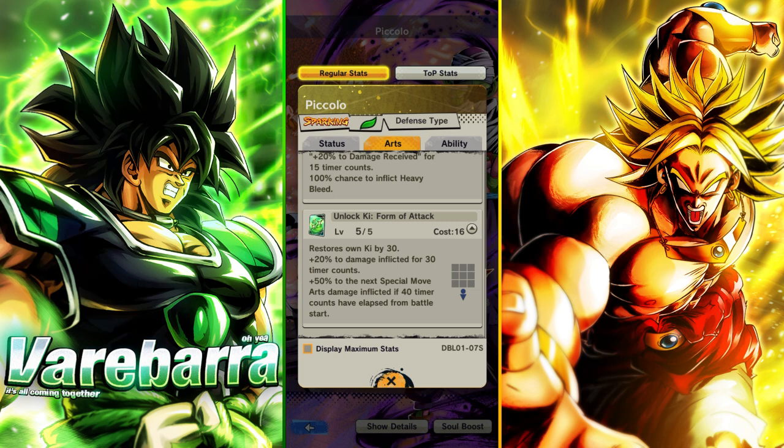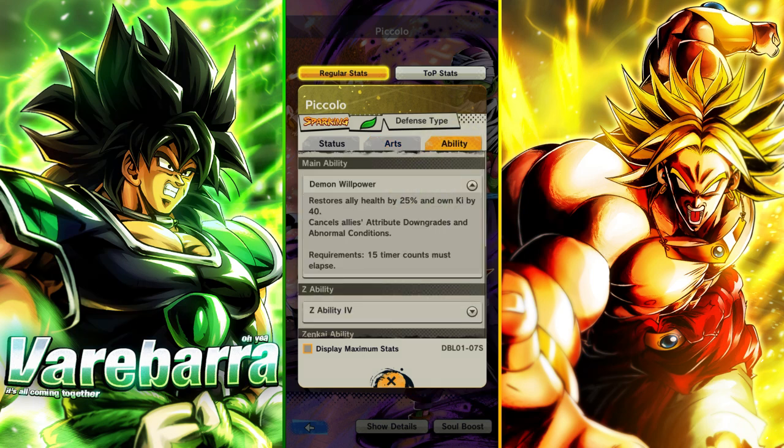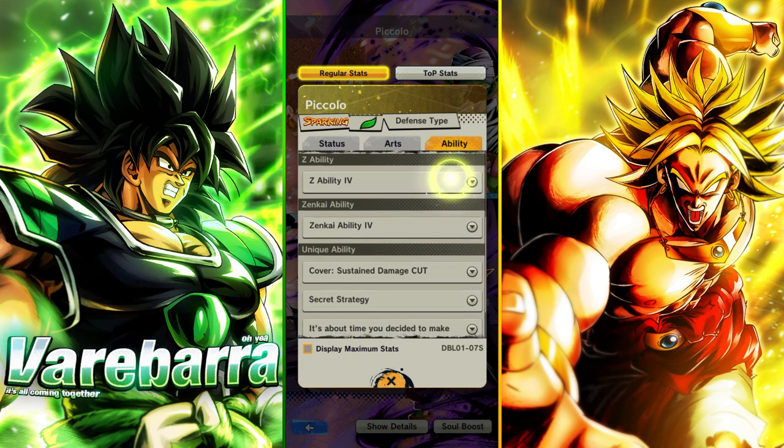The green card they changed — now he's getting ki and getting damage afflicted, and he's giving a buff to his blue card if 40 counts have passed from the game, because enemy accuracy — they love to do that. His main ability restores ally health at 25% and gives ki, and then he cancels his own attribute downgrades at normal conditions, takes 15 counts.